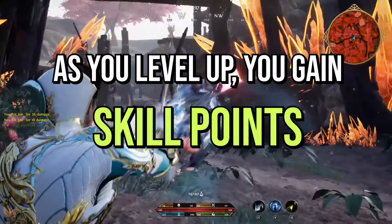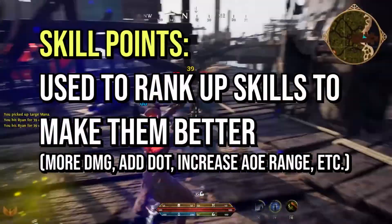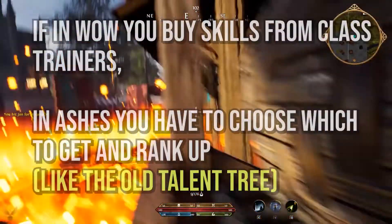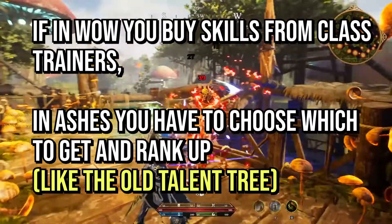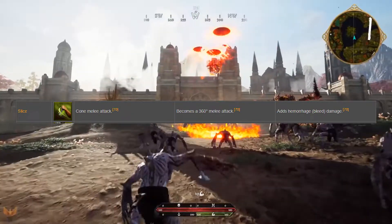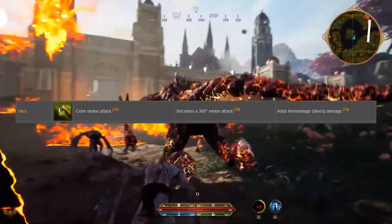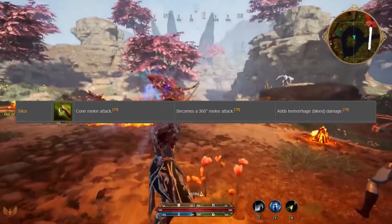As you level up in Ashes, you will gain skill points. These skill points can be put into your various primary skills to rank them up. An example of this is the Ranger's Slice ability. At rank 1, it's a cone melee attack. If you put a skill point into it, at rank 2, it becomes a 360 degree melee attack. If you upgrade it again at rank 3, it will have a bleed damage over time effect.